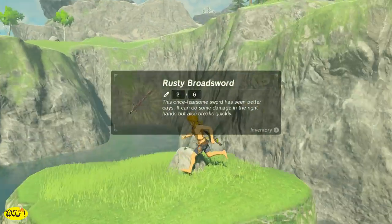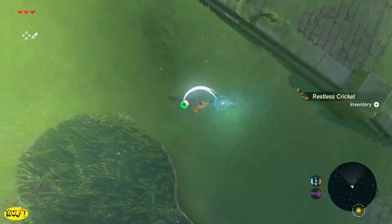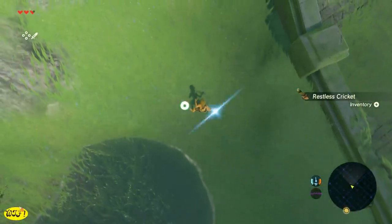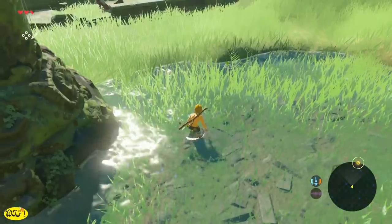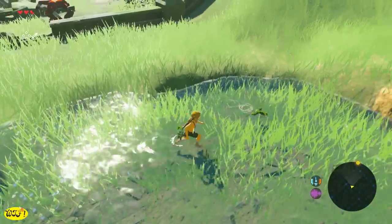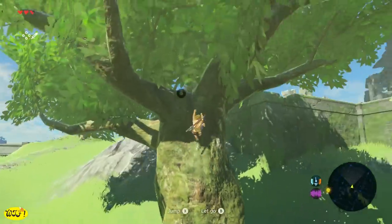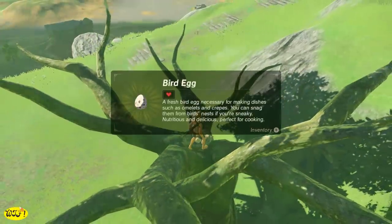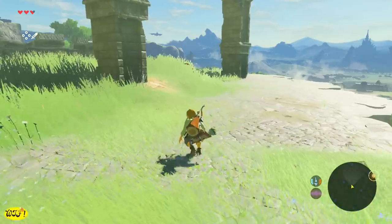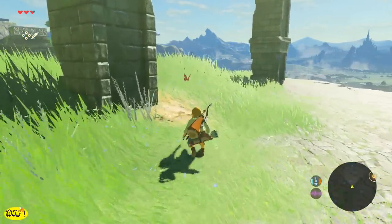After you find a sword, I highly suggest you run around and cut the long grass, because this is where we're going to find critters — like crickets, lizards, and frogs. Later in the game you'll even find fairies. You can also find frogs in the water. Don't forget to check the trees — some larger trees will have bird eggs. Take it slow when collecting things like butterflies; they're very easy to miss.